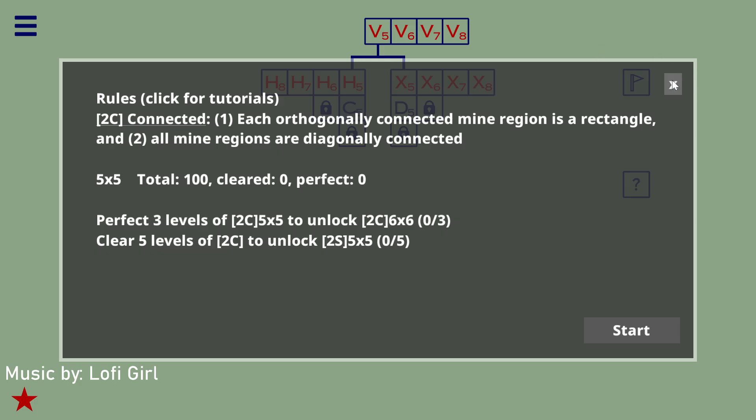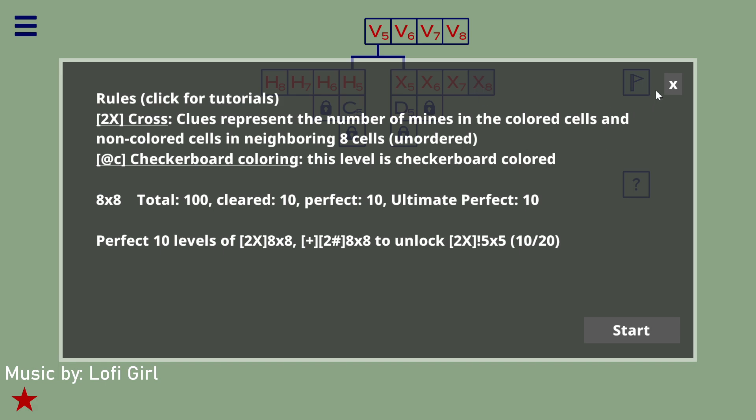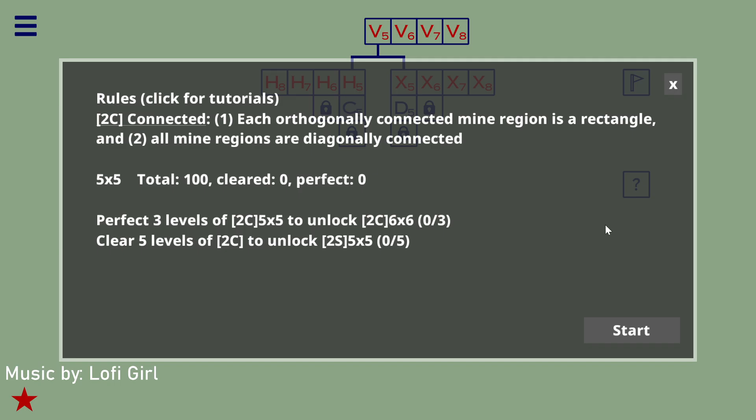We're going to be looking at C, which is potentially the first roadblock we've ever seen in the game. The previous variants have all been decently okay so far. I think in Ultimate Mode you do have to make some pretty interesting deductions, especially in X, but it might be even worse for C honestly.